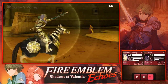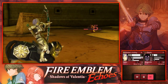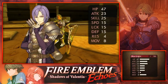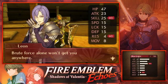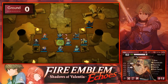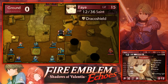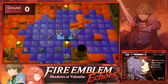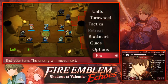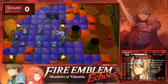Let's use Hunter's Volley. It's definitely an amazing skill. Leon is gonna get a level up — I'm actually surprised he got a resistance point. We can use Anew on Leon. This guy's pretty much worthless, so we can just attack these arcanists and take them out. Then use Tobin to take out this arcanist. He's not gonna die but that's fine.